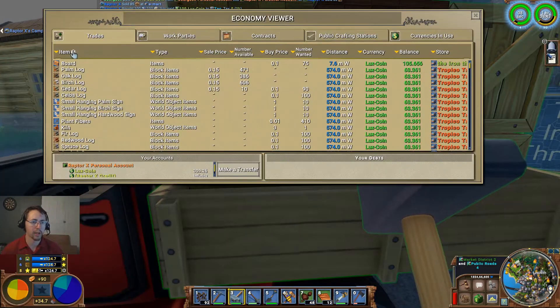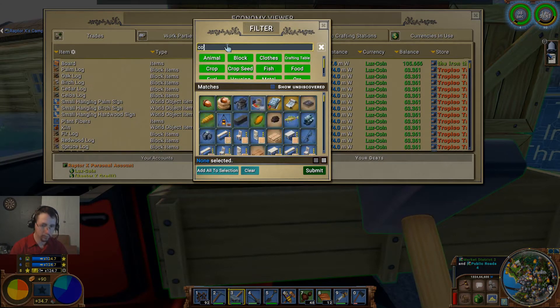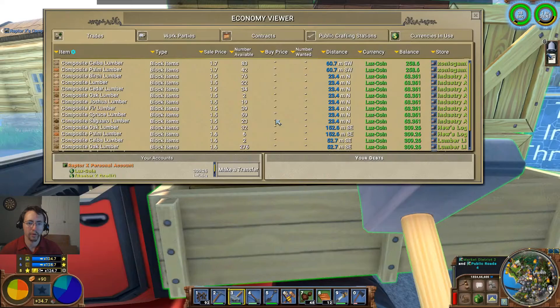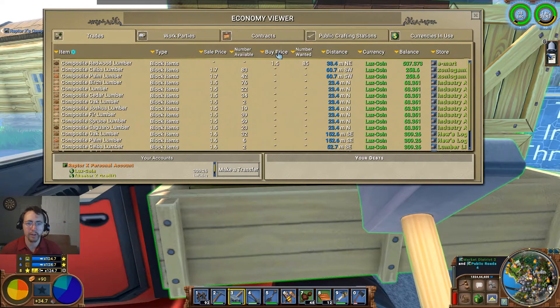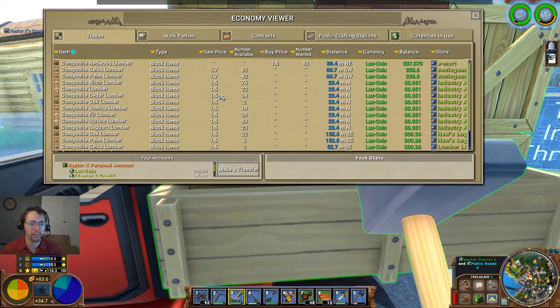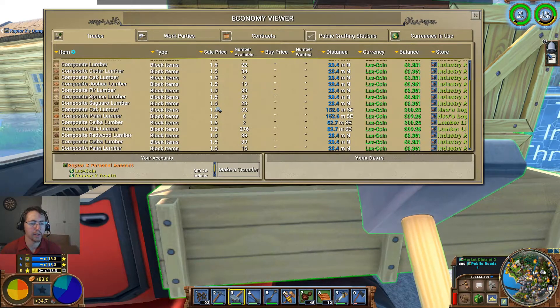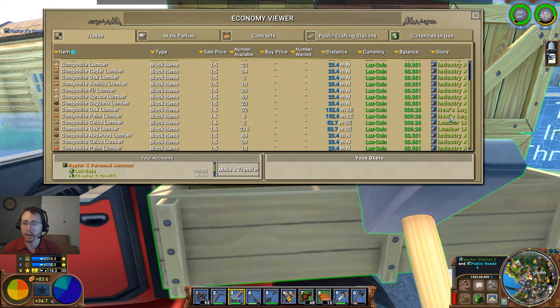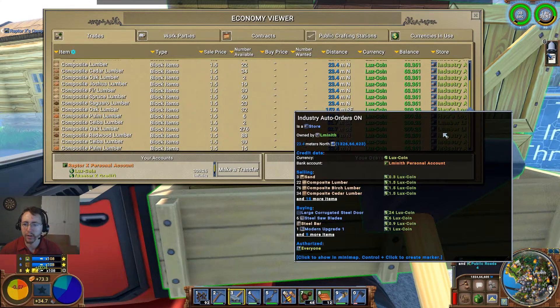I'm going to pull this up and go composite block, add all to selection. We'll take that one off and submit it and see the buy price. Composite redwood lumber — currently only those. We still have what looks like the best price on the market at 1.5, but it looks like there's quite a bit of competition too. There's industry auto orders, logging, and lumber liquidators.